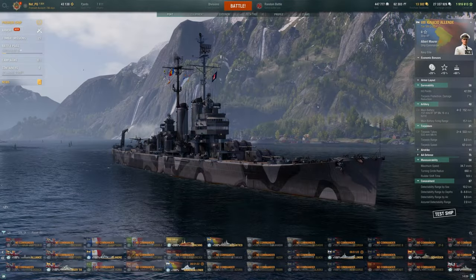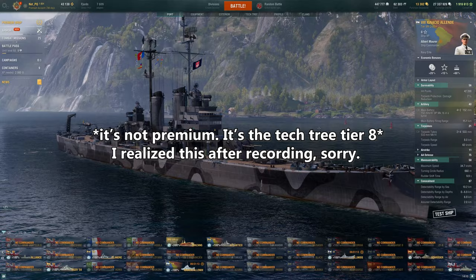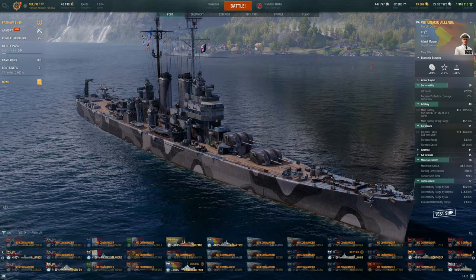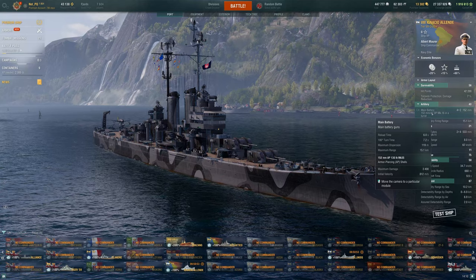Today we're taking a look at another upcoming premium ship, this time a Tier 8 Light Cruiser from the Pan-American line. This might give us some insight into what the new line is going to look like. The turrets look a little like Worcester turrets. We have a 6-second reload on 8 guns, which leads to just okay DPM.